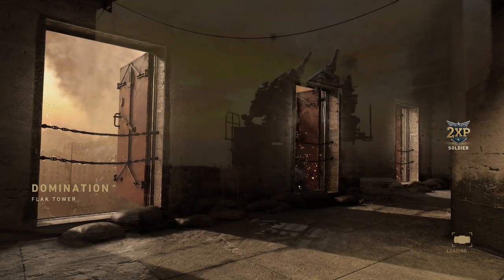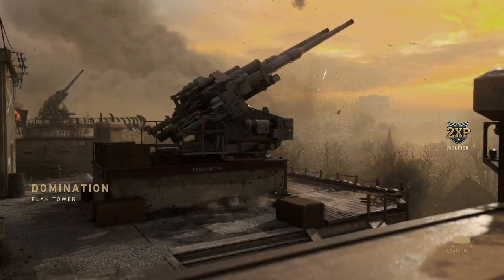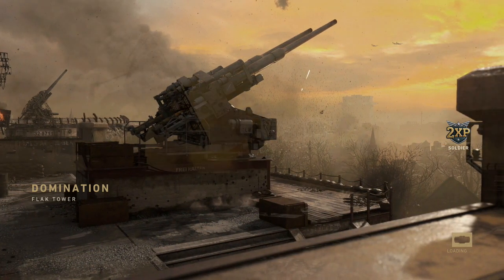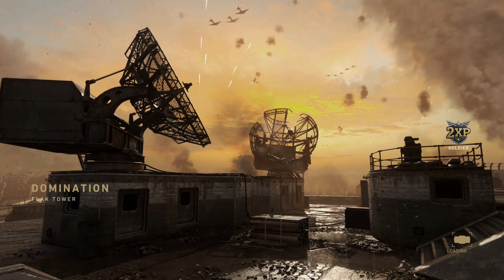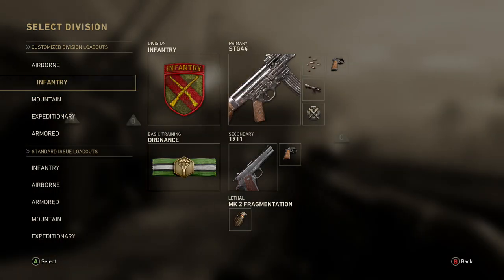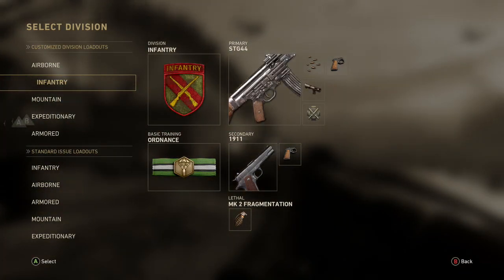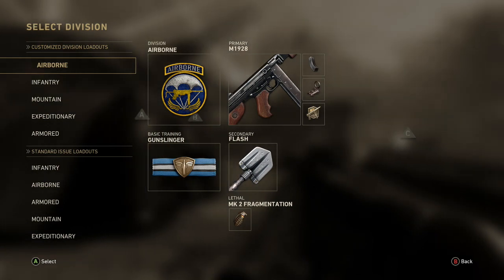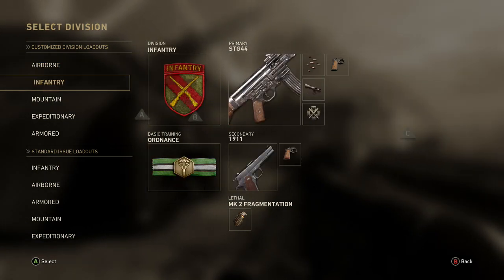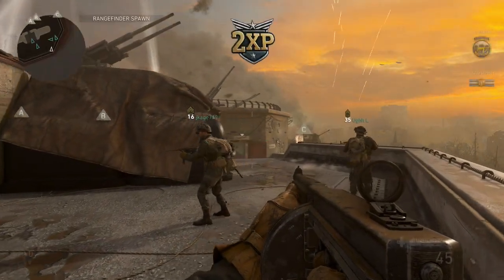Looks like we're playing domination in Flak Tower. I'm not going to snipe on this map — not a good sniping map. This is why I redid all my classes; it helps out with each different map because each map has its own specialty weapon. Sniping is for that last map because it's a big area. I'm probably going to go with Airborne. Let's go with my nice SMG right here — this thing is a beast. Put a nice dot on it.